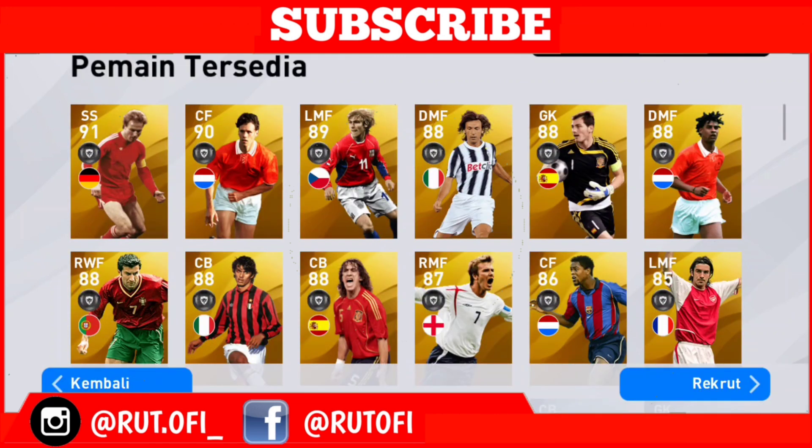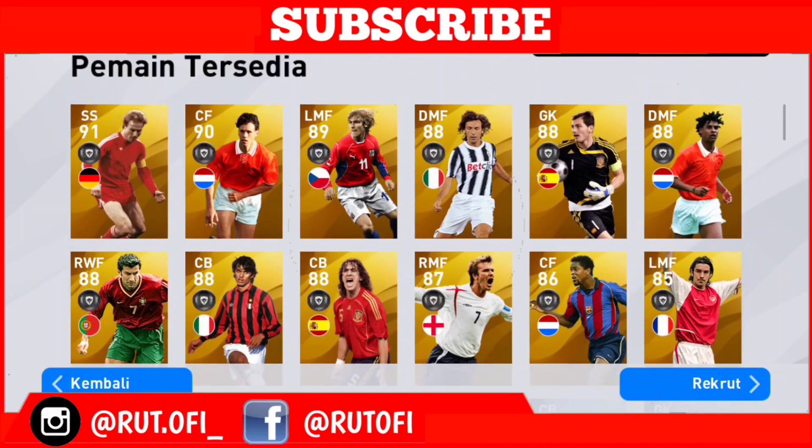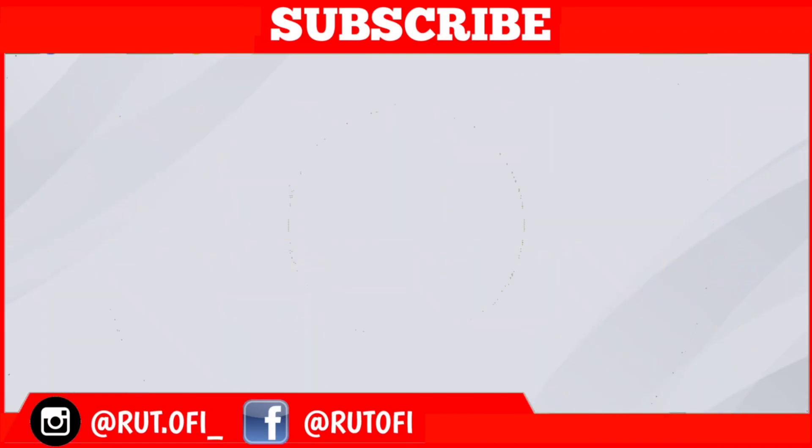Biar kita lihat Legendnya siapa aja. Oh ada Romainix, Fantastin Medved, Pirlo, Casillas, Ricard, Vigo. Oke, kita klik Romainix-nya 10 kali guys. Terus kembali: 3, 4.